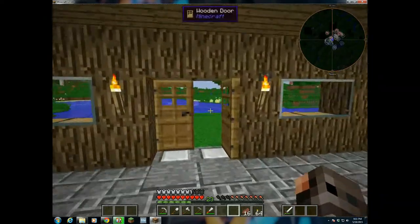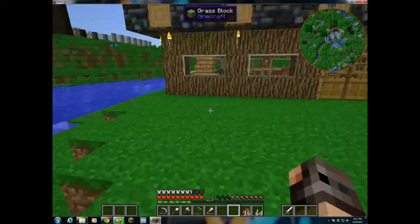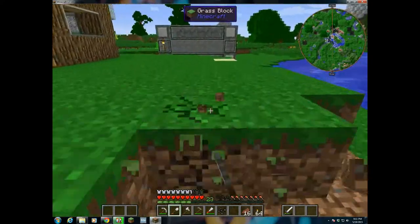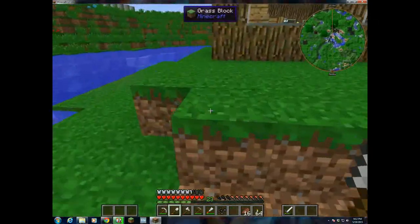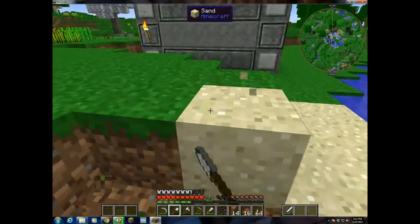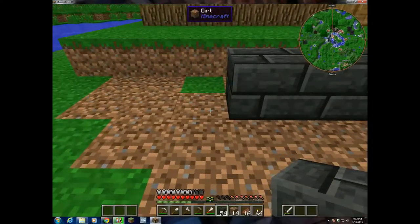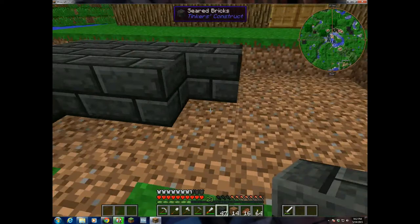Alright, so we've got some glass. I'm going to go decide where I want to put this smeltery. I'm thinking right where I am right now will be good, so I'm going to clear out this section here. The way the smeltery works is you have a large brick structure that's hollowed out in the middle. You can put metals inside of it, and it'll melt them down into liquid metal, which you can then pour out into molds. I'm going to start off with a base here — probably four by four. You can make these structures pretty much any size you want.